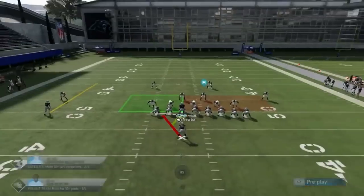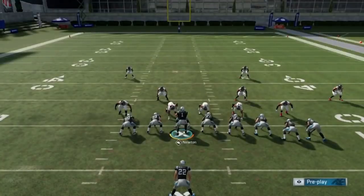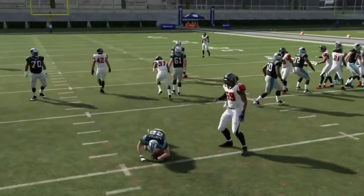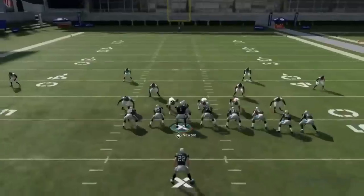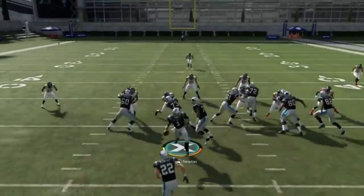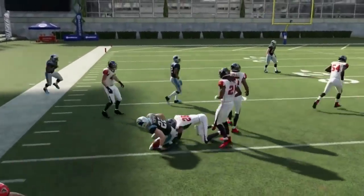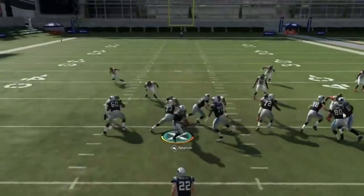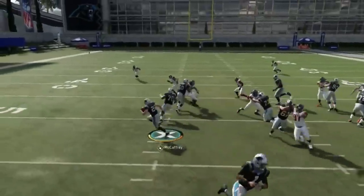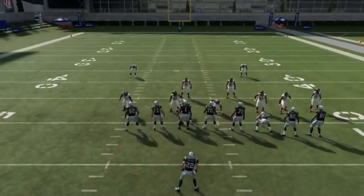Next up, we've got the Power O. We're going to flip the play and run to the shallow side. If you want to do a fake motion out to make your opponent think the play is going that way, it's not a bad idea. Let's do that one more time — there we go, he kicks out and I'm running free. With three tight ends showing, everybody's going to think you're going that way, so hitting them with the run to the other side is a pretty good trick.